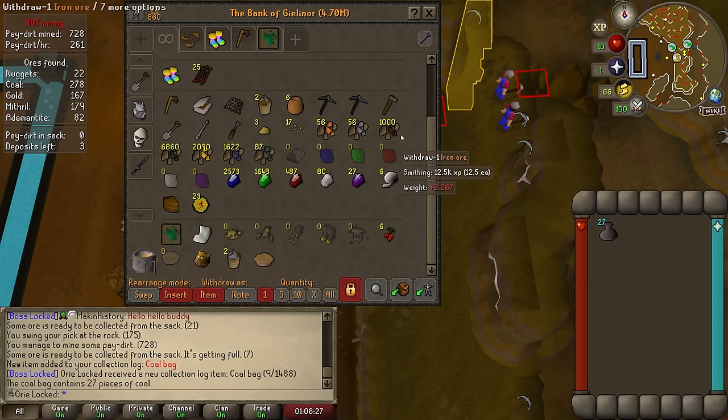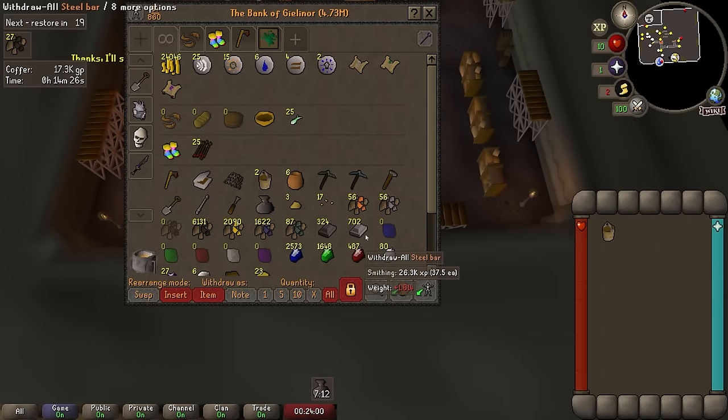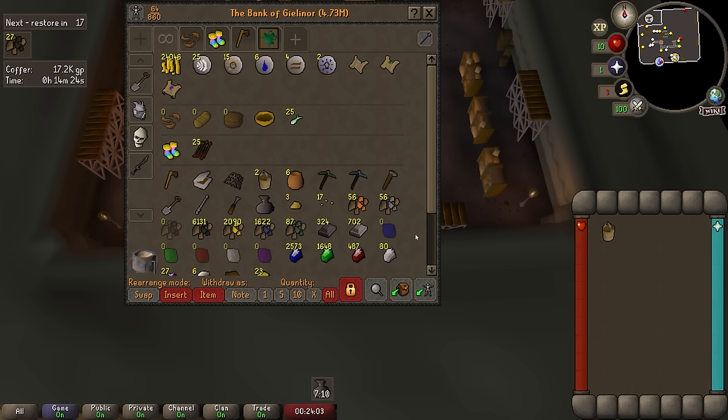Since with how the Blast Furnace works, that's all I need to make steel bars because at a regular furnace you need two coal for every one iron to make a steel bar, but at the Blast Furnace it's halved. So this coal bag means I make 27 steel bars in one inventory, which basically halves the amount of running I need to do, because otherwise I would have to run with one lot of coal, come back and run with one lot of iron. But now I just need one run. 300 iron bars and 700 steel bars have been made. The coal bag really helped with this. It's time to go do Giant's Foundry.